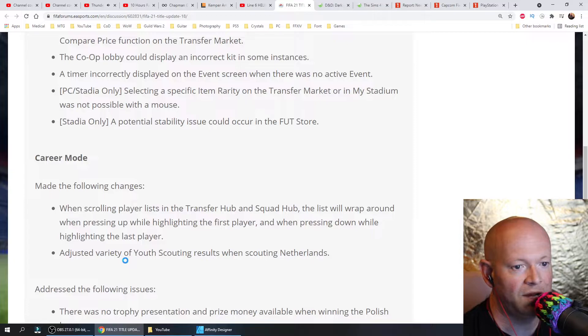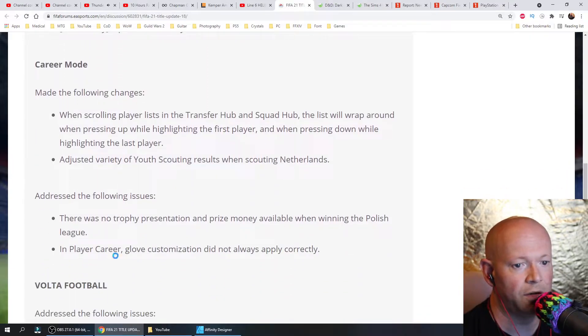Career Mode made the following changes: when scrolling player lists in the transfer hub and squad hub, the list will wrap around when pressing up while highlighting the first player, and when pressing down while highlighting the last player. Adjusted variety of youth scouting results when scouting Netherlands. Addressed the following issues: there was no trophy presentation and prize money available when winning the Polish League. In player career, glove customization did not always apply correctly. Michael Jackson would not have been happy with that.